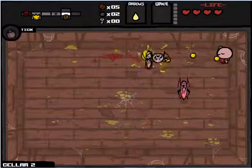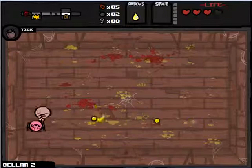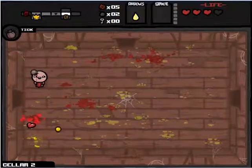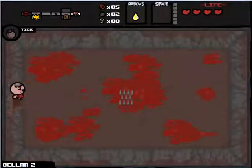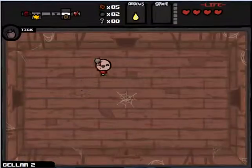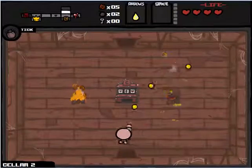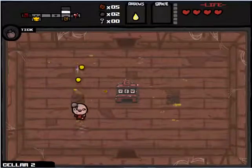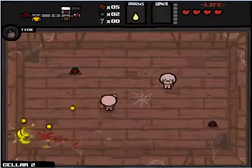I took quite a break from playing — got really into League of Legends lately, so I'm relearning how to get hit in the face. That room over here, if you step on it, you take a heart's worth of damage and randomly it gives you some sort of item. I think a Golden Chest is pretty much all I've seen come out of it. Unless I find a lot more hearts on this floor, it's not really going to be worth it.